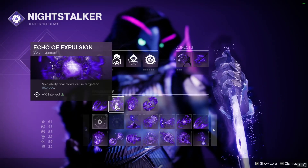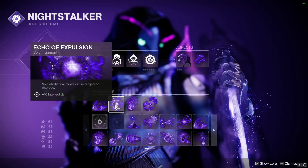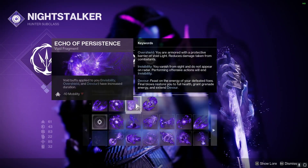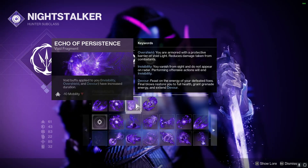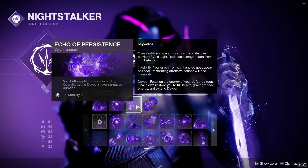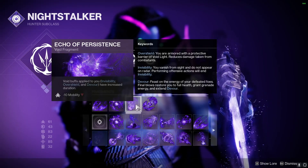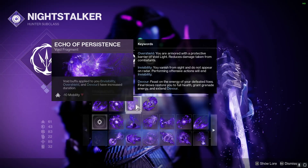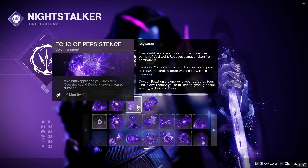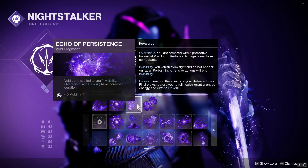The next fragment is Echo of Expulsion: void ability final blows cause targets to explode, applying AOE damage to anything we use our abilities on. After that is Echo of Persistence — void buffs applied to you, including invisibility, overshield, and devour, have increased duration. This is probably one of the more broken fragments since we're using both devour and invisibility at the same time, meaning we'll be invisible for much longer and constantly have devour up to stay at full HP.